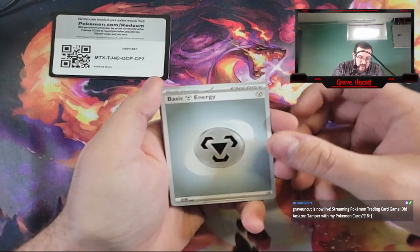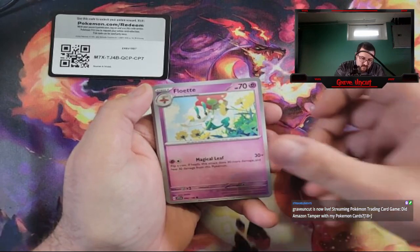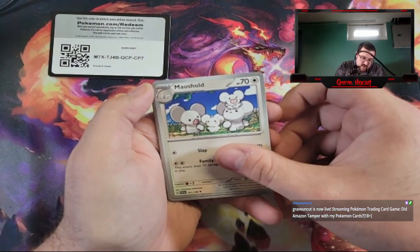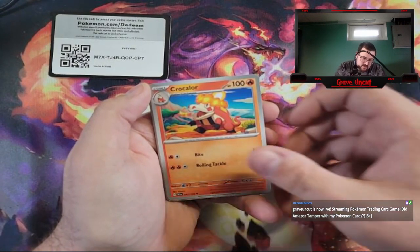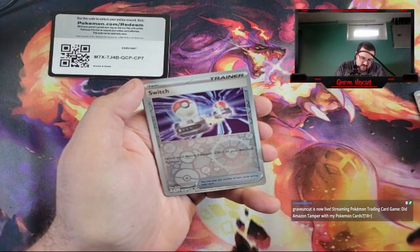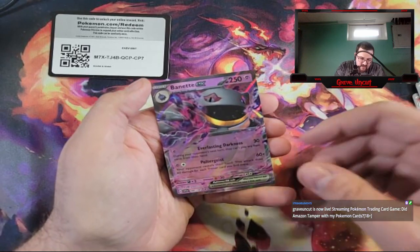We got a Steel Energy, Pawmi, Floette, Smoliv, Wiglett, Maushold, Krakoa, Florges, Reverse Switch, Reverse Breloom — and a Binet EX.